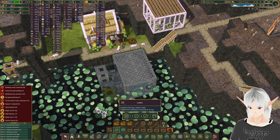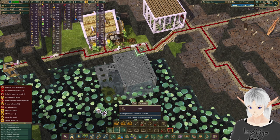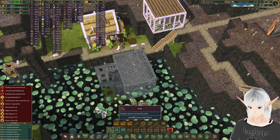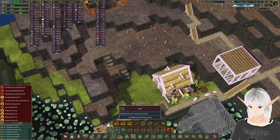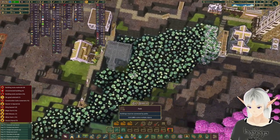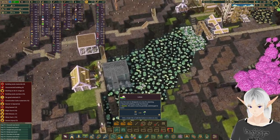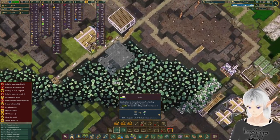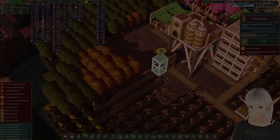Looks like we need a bridge there - there we go. This right over here, right down here. Once this is built we can start work on clearing all of this out to get us some more lotus. Let's put lotus back in there and we'll let them work on that for a while - it's going to take a bit.